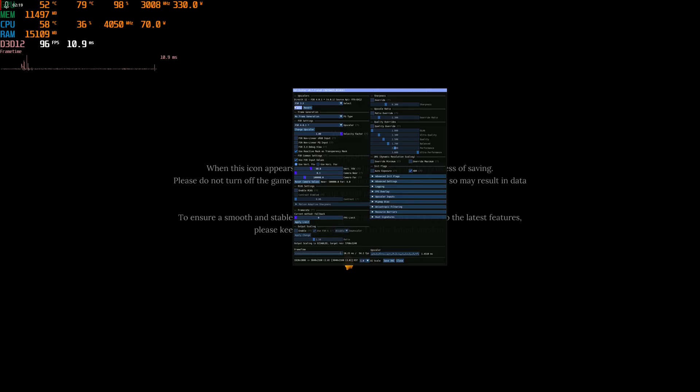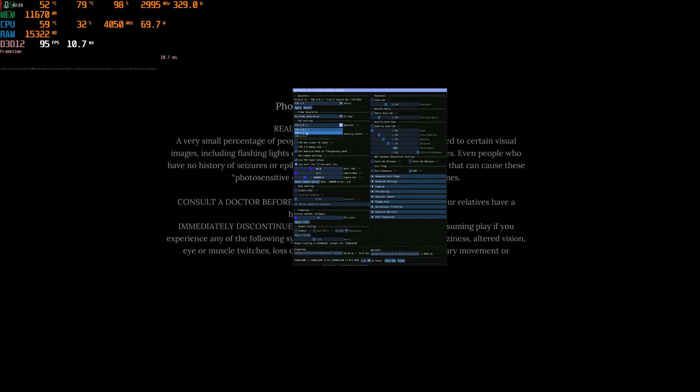You're gonna hit Insert on the keyboard and change it to FSR 3. Hit Insert again on the keyboard, then change it to FSR 3 and hit Apply. Then I'm gonna put it at 3.0 so we can see the difference.